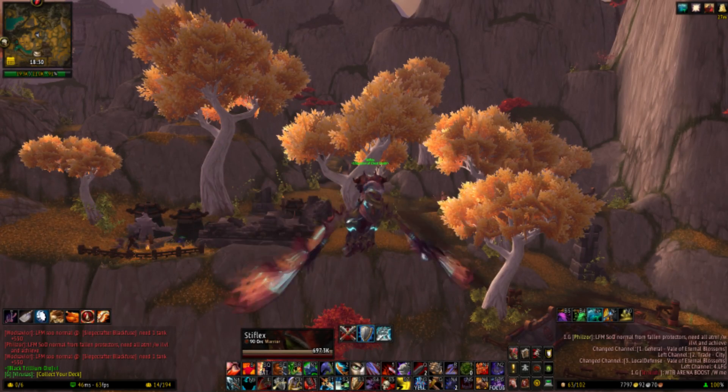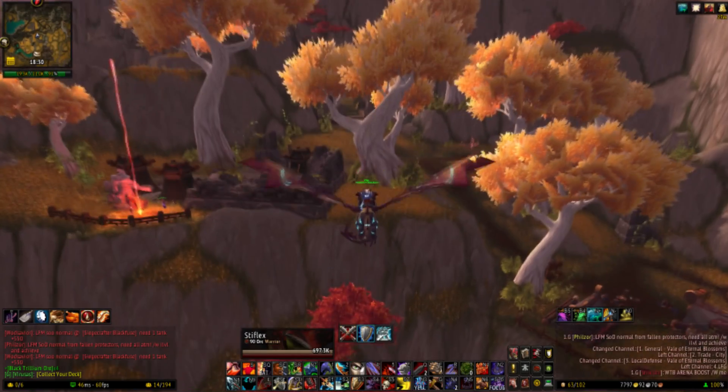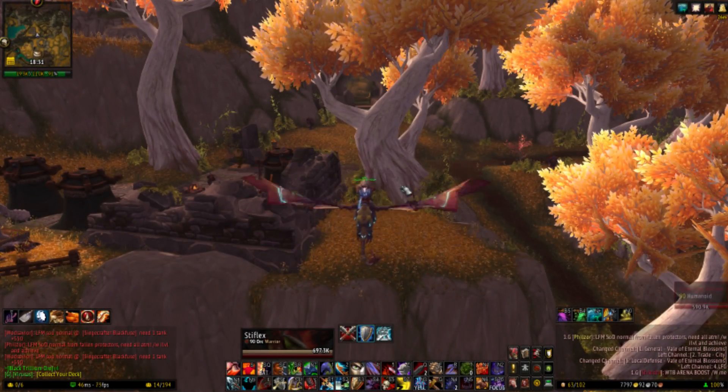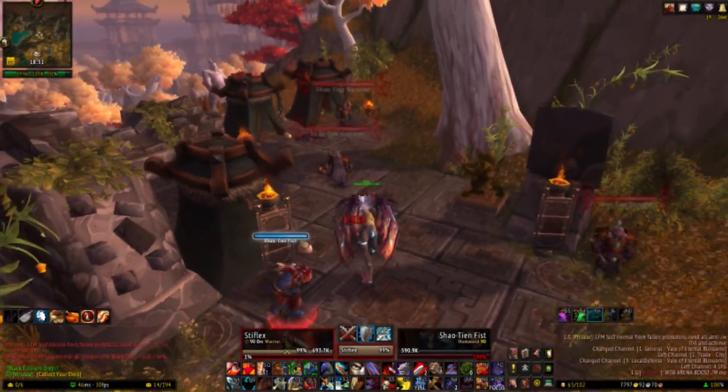Hey guys, Deflex here to bring you a 5.4 Gold Farming Guide. I'm going to show you where you can farm loads of windwool cloth, ghost iron ore, and also where you can find wares which you can easily sell on the AH. In this spot you can rake up to 10k gold while using the Potion of Luck, of course.